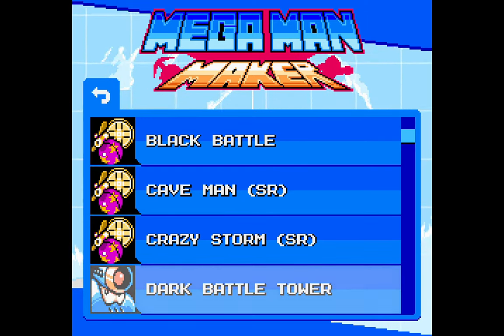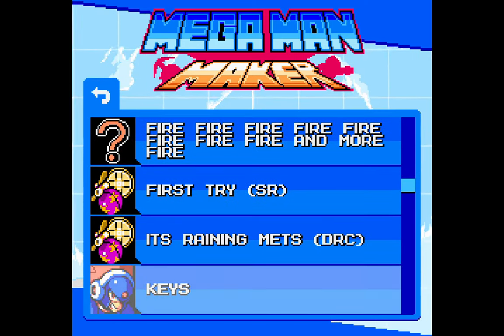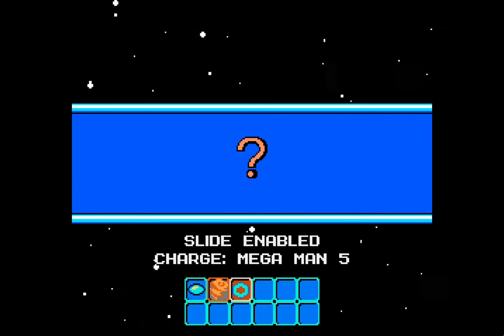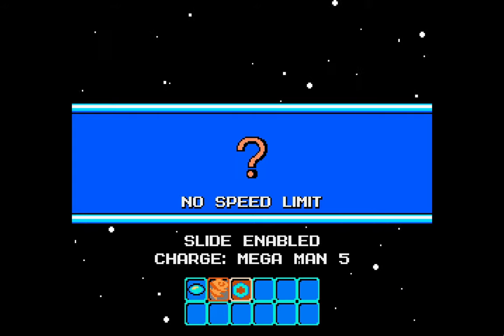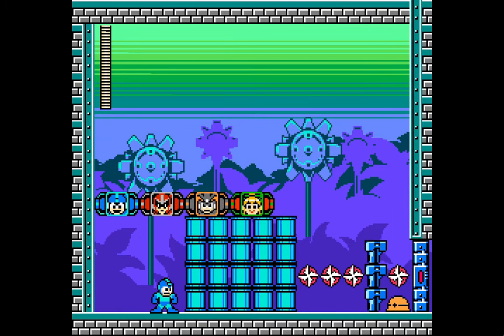The last one is No Speed Limit. Wait, what about Black Battle? That's not a new one — I just thought that was Dark Battle Tower. Oh, I see. Now we have No Speed Limit. Why is it called No Speed Limit? Because... it's a trick. This level is very confusing. I'm already confused. You can't even hold that many E-tanks.